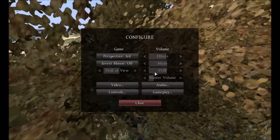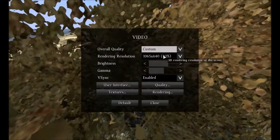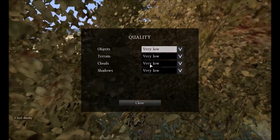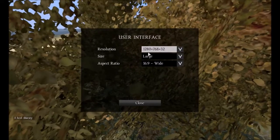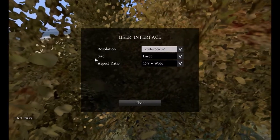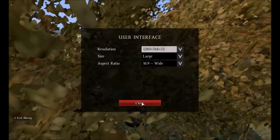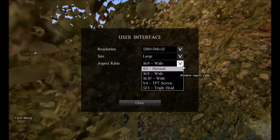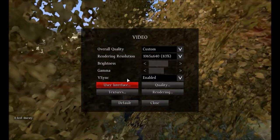So these are my settings. I'm on a 1065 by 640 resolution on a 1280 by 768 screen, aspect ratio wide even though it still has bars. They're a lot smaller than if you were to use something else. 16 by 10 would probably be better but I just haven't really gotten around to changing it.